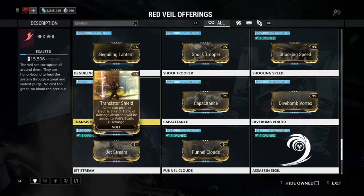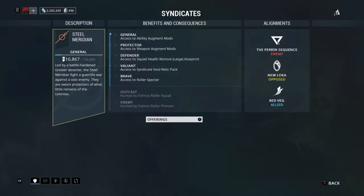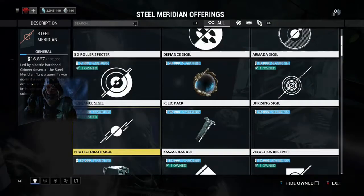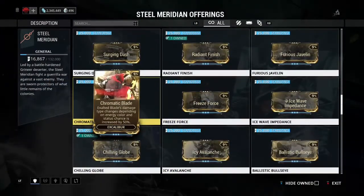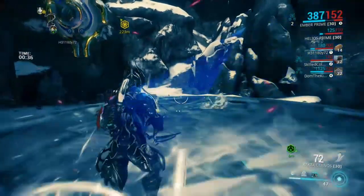This is one of the four new augments that Volt, Chroma, Excalibur, and Mag got. This is just one of them I can access. Excalibur is in Steel Meridian for me, so I will 100% be picking that one up, and I suggest you should too, because it's going to change the way you play Excalibur.